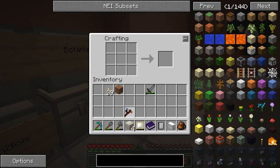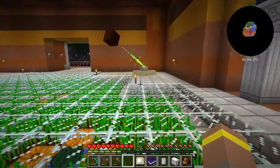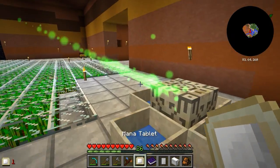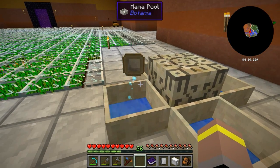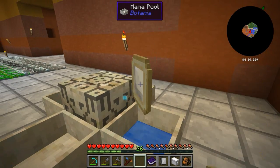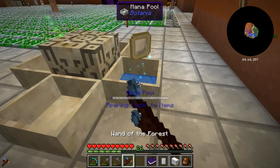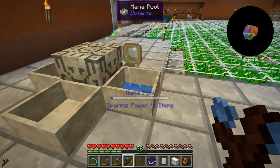There we go, crafting this gives us our mana tablet - like a portable battery for mana. If we come over to one of our mana pools with our wand of the forest, you can see it says 'accepting power from items.' If we shift right-click it now says 'sparing power to items.' So if I throw the mana tablet on here it's going to suck up the mana and put it inside our mana tablet. You can see all these cool particle effects as it starts to fill up - it needs a decent amount of mana.